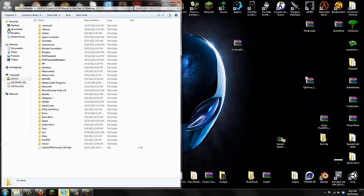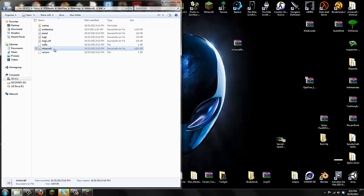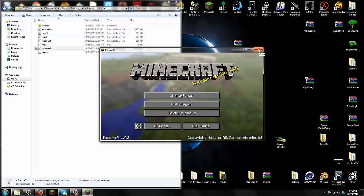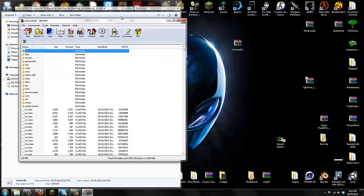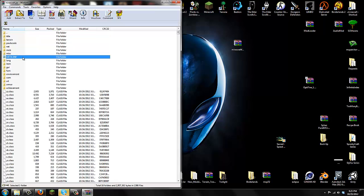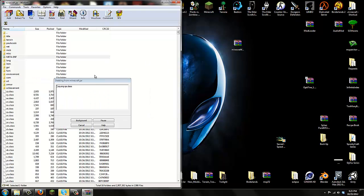That should take you to the Roaming folder. Click on Roaming and you should see the .minecraft folder at the very top. Go into your .minecraft folder — you'll see bin, resources, saves, and everything else. Go into your bin folder. Before you open minecraft.jar, make sure your Minecraft game is closed. Right-click minecraft.jar in your bin folder, open it with WinRAR. The first thing you must do before installing any mods is delete META-INF. Right-click META-INF, delete files, say yes.